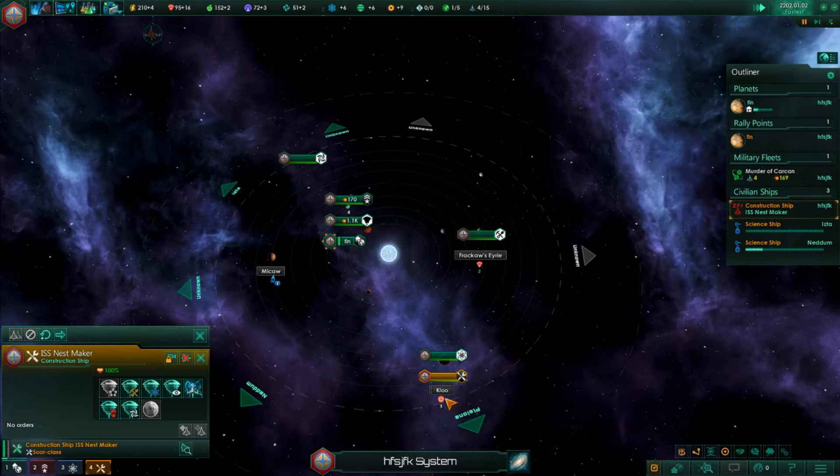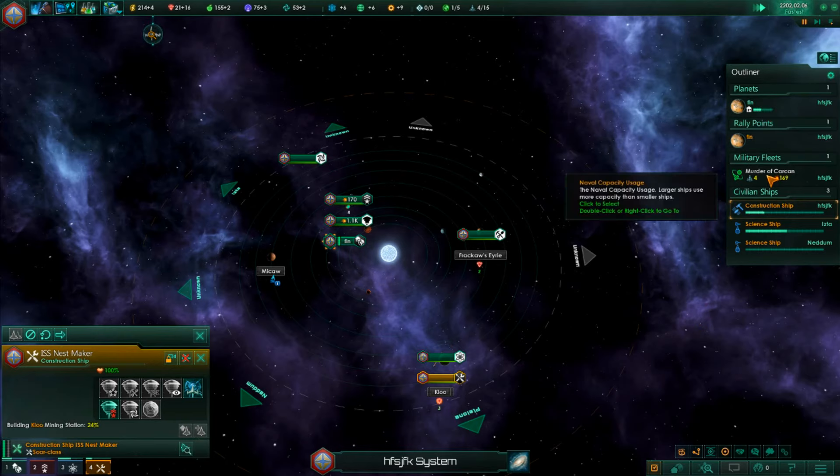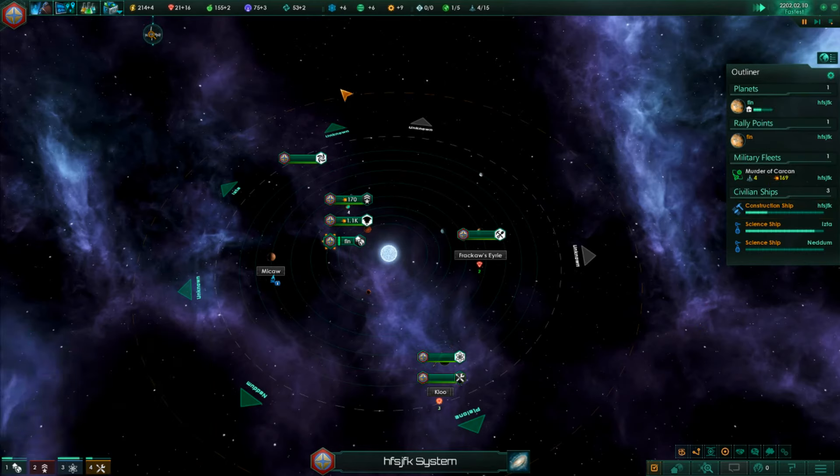The benefit I have in my other playthrough is that I've built up most of the infrastructure, so I basically sit back and go to war as I mentioned earlier - I have over 9,000 minerals because I never use them. Whereas in this playthrough we're starting fresh, so we need to get everything up and running and make sure it's all operational.